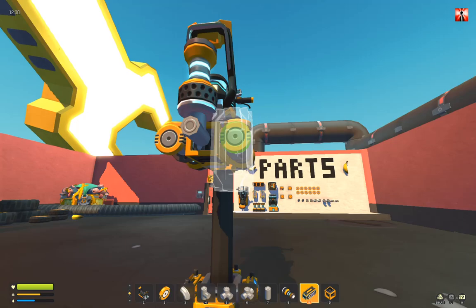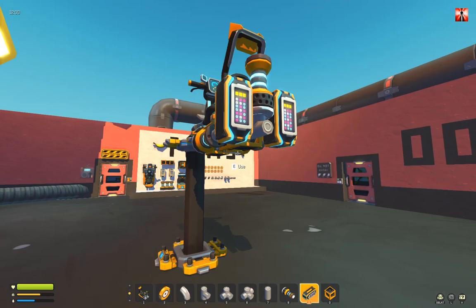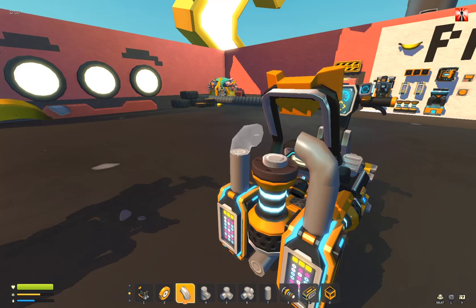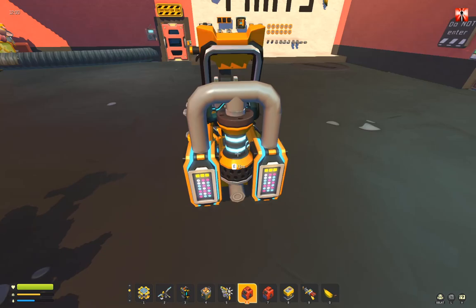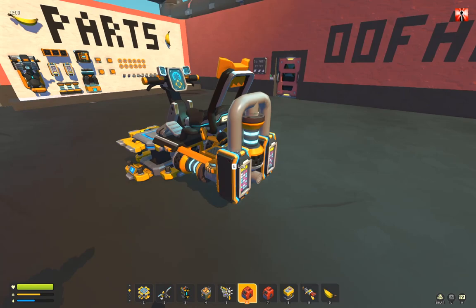Then take the controllers. Look at the bearings — if it won't go up, just hold the mouse button and drag it up, like so. Then take two straight pipes — one here, one here. The two corner pipes, and one T-pipe, place it like so. Then you need to weld them here together. Don't put that suspension the other way around, then it will not work.